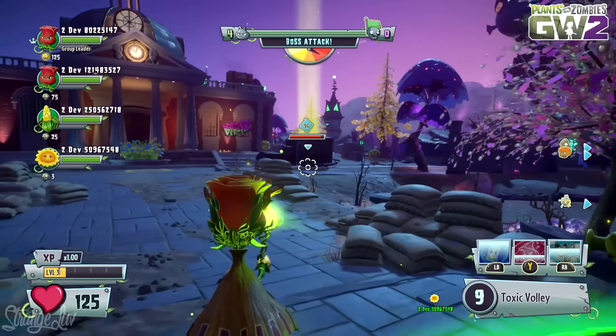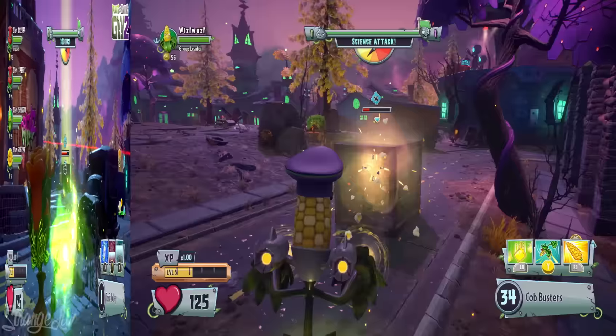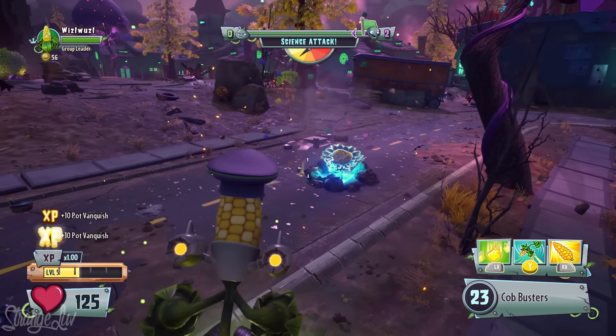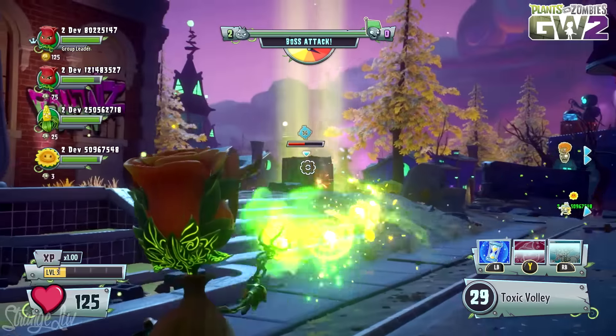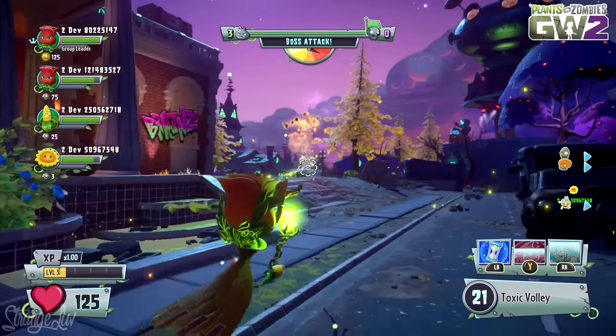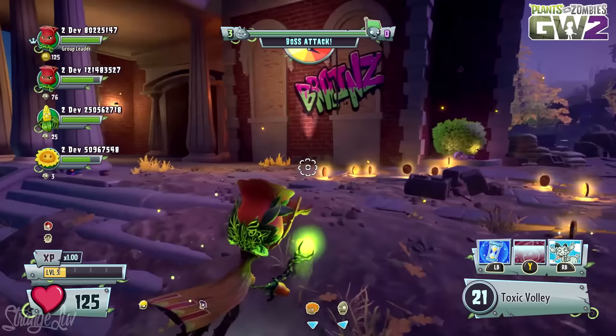During each wave, you'll see these random boxes that spawn throughout the backyard. These are called reinforcement crates, and they allow AI helpers to come and join you for the battle and help defend the flag depending on how quickly you destroy the crate. The crates can also drop coins, so make sure to fire away at these random boxes as soon as you see them pop up to get whatever goodies they might have inside.